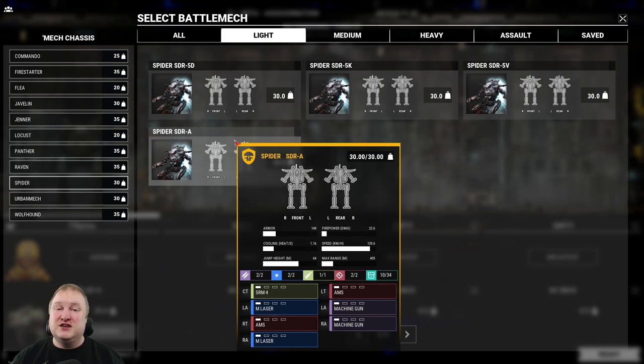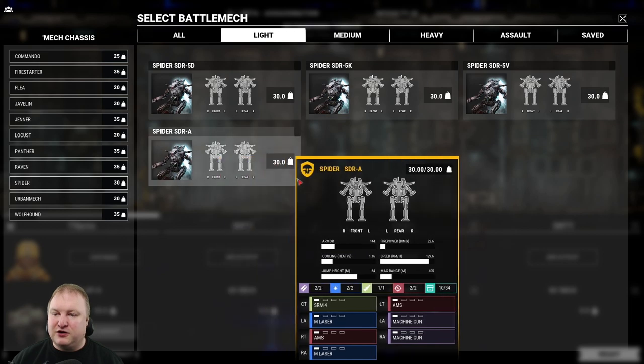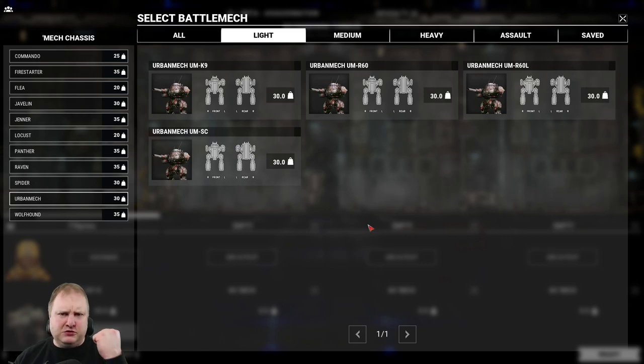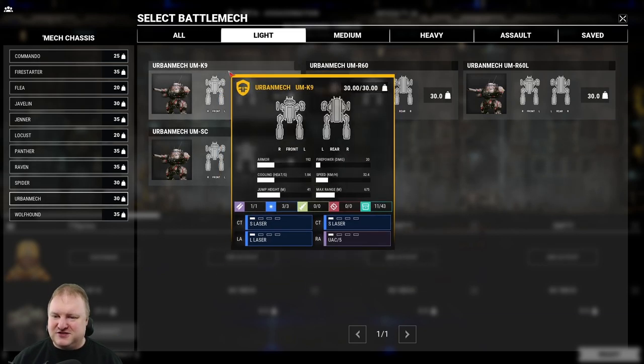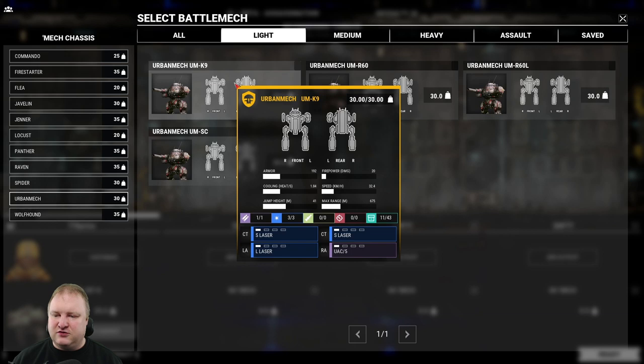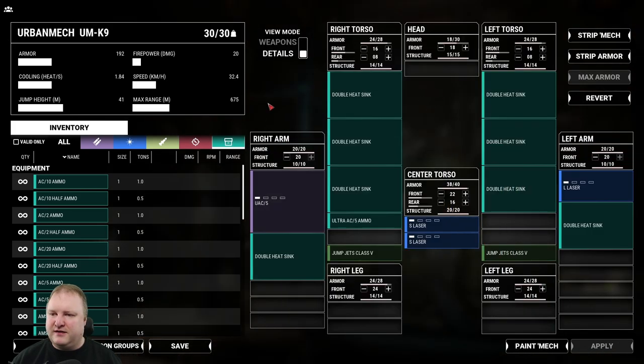If you want to join me in one of these videos, head over to my Discord — the link is in the video description below — and we can play some core missions together on stream. Then we have the Urban Mechs — the power of the Urban Mech, unfortunately a very slow power in MechWarrior 5 Mercs. Starting with the K9, the Hero mech: two small lasers, a large laser, and an Ultra AC-5. You saw this build in my First Impressions video where I outdamaged my lance assault mates in that supposedly extra difficulty mission. I'm going to showcase the difference between this mech in MW5 versus MechWarrior Online.